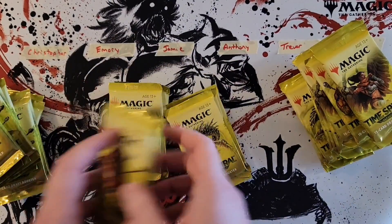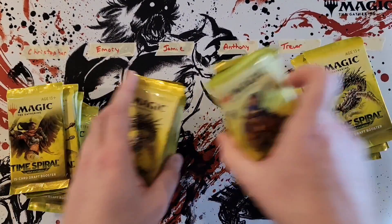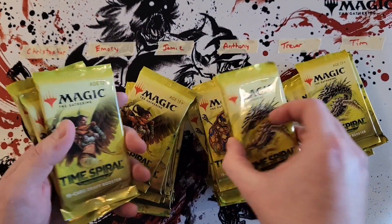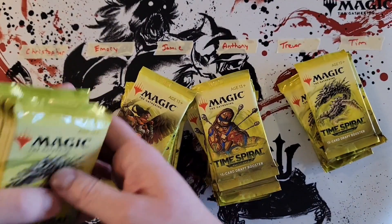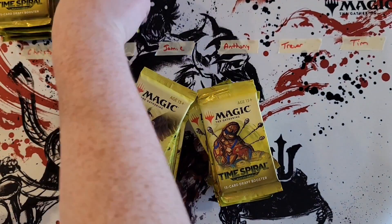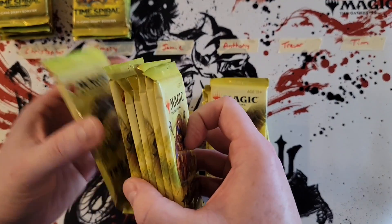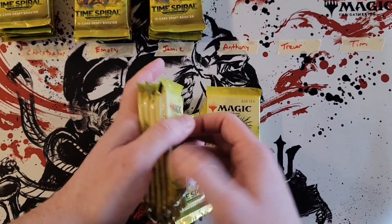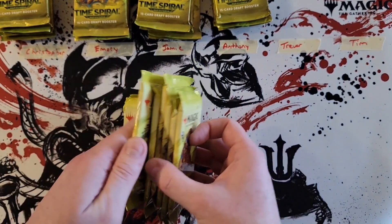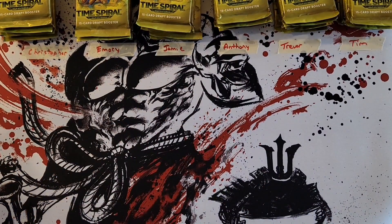All right, no Caceli, sorry everybody. So Christopher, two, three — I know Joey Moss usually just throws them all over the place and then randomly picks, which is not a bad way. Emery with another six, Jamie six, Anthony — welcome back by the way — six, Trevor six, and Tim in the caboose with another six. Perfect, so we got the packs, let's go.